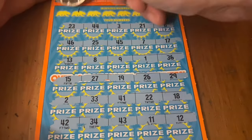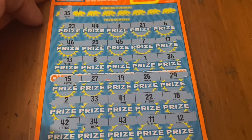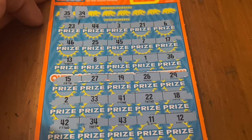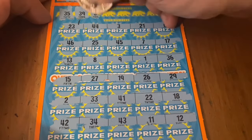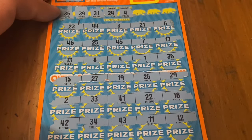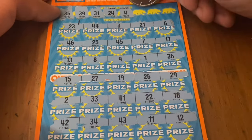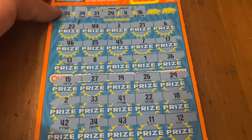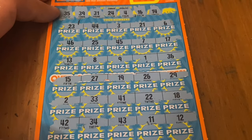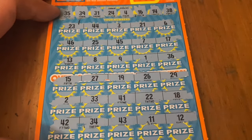All numbers. Let's see if we got a match. First up is a 35 — no match. Next number is 39 — that's a no. 31 — nope. Number 24 — I don't see it. A single 4 — no. 16 — no match. 14 — I don't see 14 either. And then a 38. I'm not seeing a win on that one.